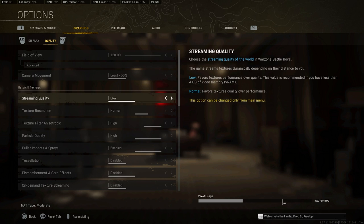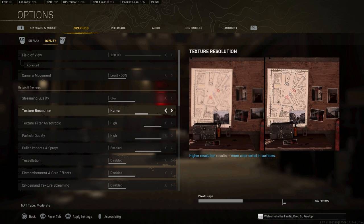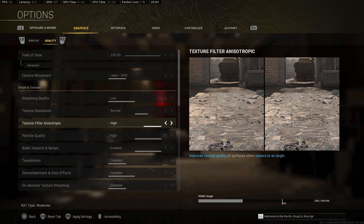Streaming quality I set to low — it doesn't change a whole lot and I didn't see a crazy difference in FPS on normal either. For texture resolution, there isn't much difference between very low, low, and normal FPS-wise. Going up to high did change things a little for me but the clarity is better too. I pick normal because it looks fine and gives me slightly better frames.